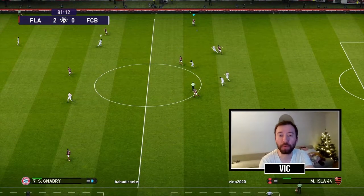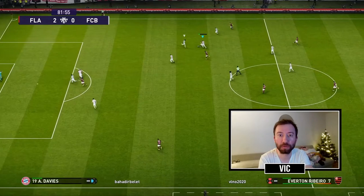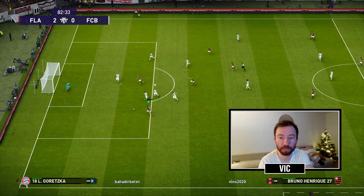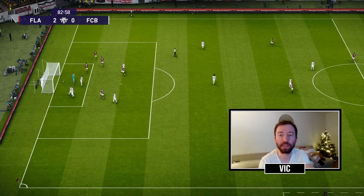Here we have another clip building up from the back. Isla is on the right side, and we have Gerson, Dierascaeta, Everton Ribeiro, and Enrique out wide. Isla has the ball, plays it to Everton Ribeiro, who lays it off to Bruno. Dierascaeta has a lot of space. I do a quick pass and a 1-2, which opens up a lot of space for Bruno, and Gabigol is wide open once again for an easy tap in.